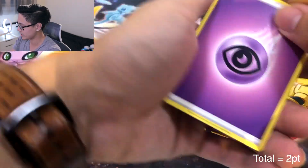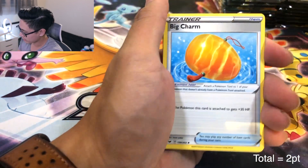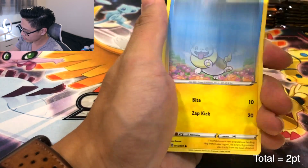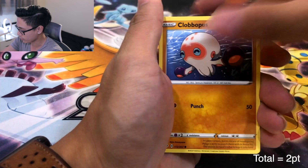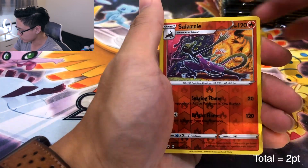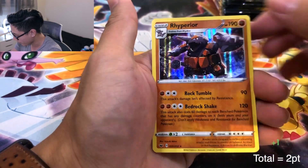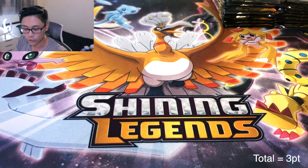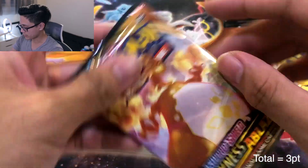I was expecting these to last a little bit longer, but when Darkness Ablaze came out, a lot of people hopped on it. On the bright side, we do have Champion's Path coming in this week. I might get mine early because I purchased from Darium's and he shipped his out a week early. We got a Holo Rhyperior Rare — racking up three points now. I'll put a counter up just in case I lose track.